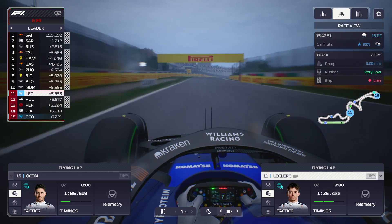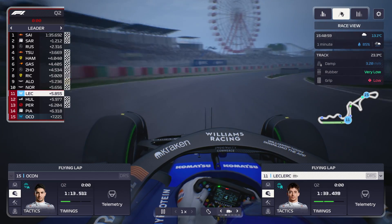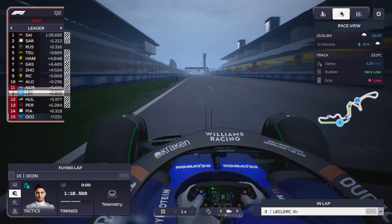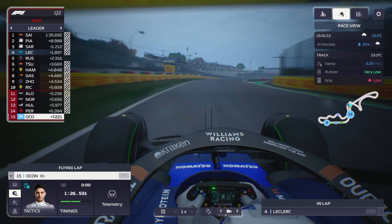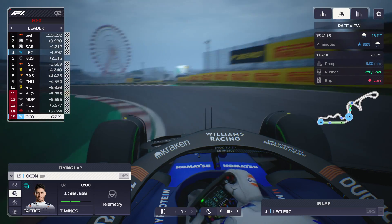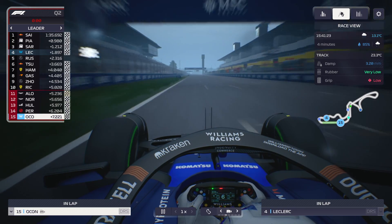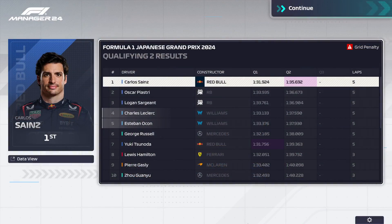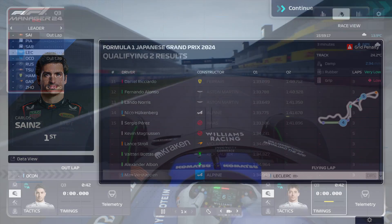Q2 comes around and it is even wetter. We're currently P11 and P15, with Charles Leclerc in P11. As we cross the line, it's a big improvement up to P3 — the track is a lot better than it was the first time around. Ocon is way down in P15 but should improve as well. That was a mega time from Leclerc. Leclerc is through into Q3. Can Ocon get through as well? Yes he can — we've got both cars into Q3 here in Japan. The wet weather is really helping us out. Both RBs are also through in second and third, showing very good performance. Daniel Ricciardo is probably the big one not to make it through, P11 in the Ferrari.